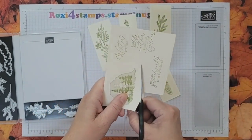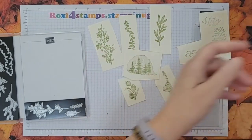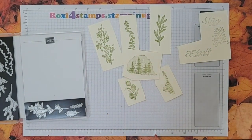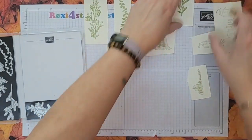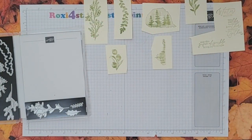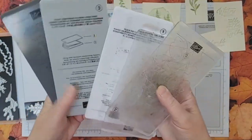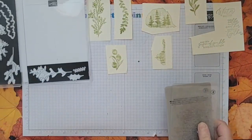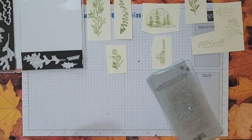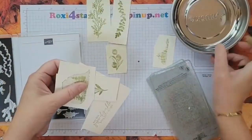It looks like there may be dies around the words too. I can't show you the inside of the catalog yet — of course it's not September 6th, that's when the catalog goes live and that's when I can show it to you. I was watching Kylie Bertucci's video the other day, and she suggested using the three-and-one-two plate configuration with the mini and it goes through a little bit better.